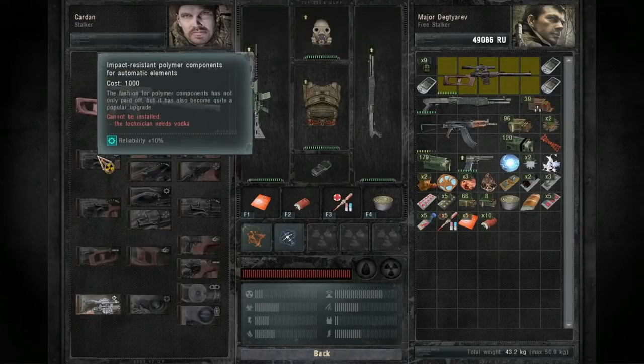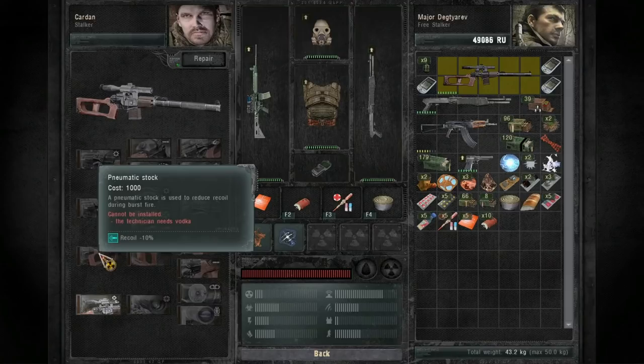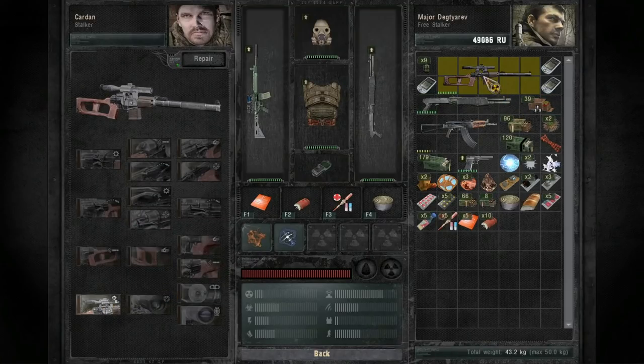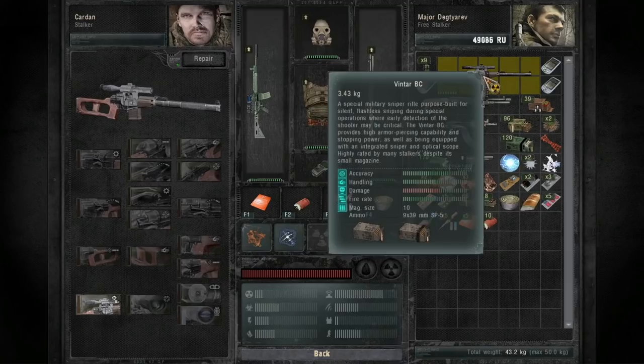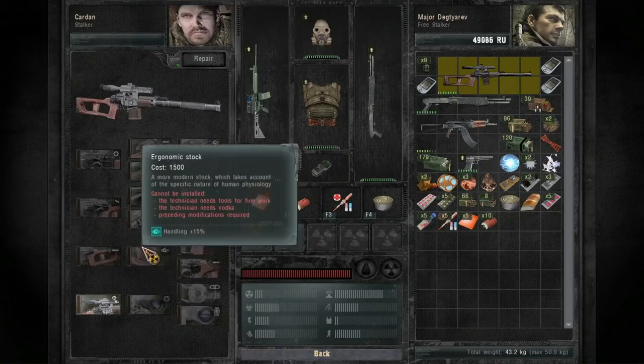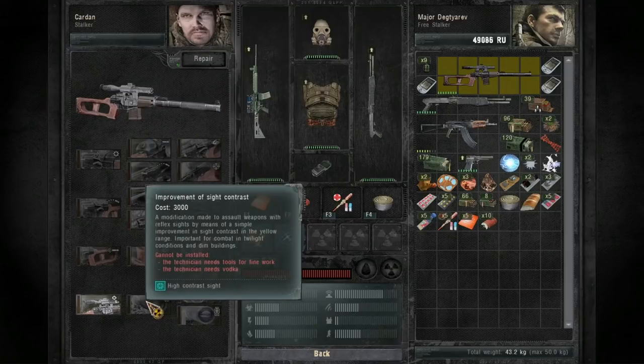I forgot to look at the Vintar though when I was doing the upgrade, so we can give it a little more reliability, a little more flatness, a little less recoil, and then a five times optical scope up from its current — I don't know, four? Not really sure. But it's like one of those things where down the road, this tier and onward is when stuff starts to get a little bit interesting.